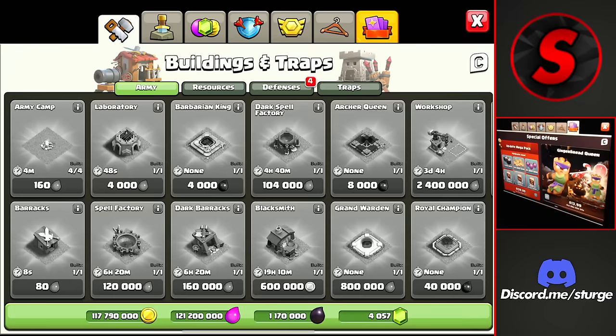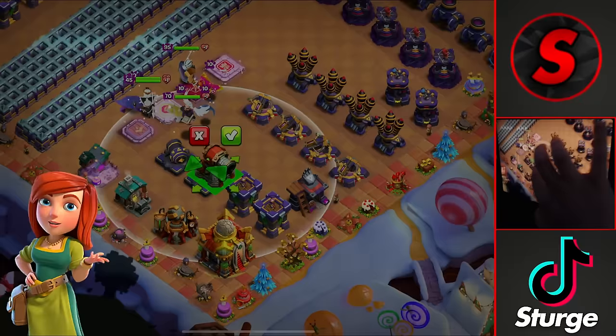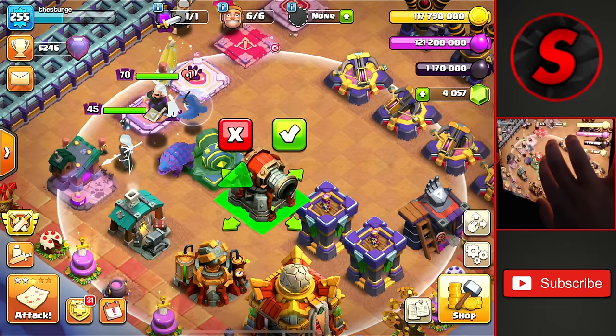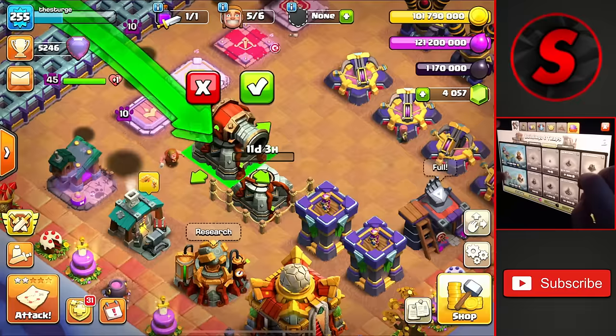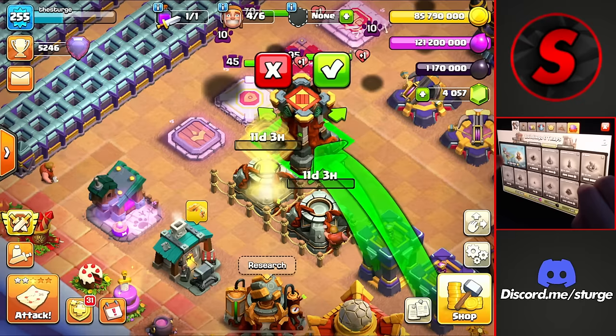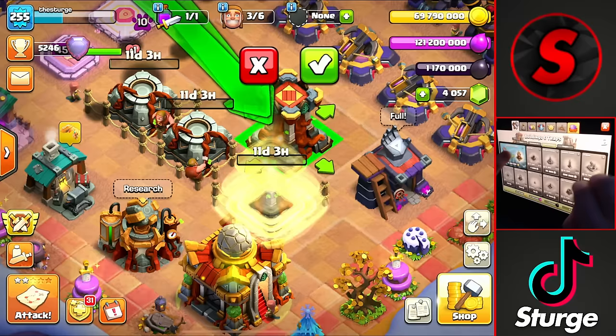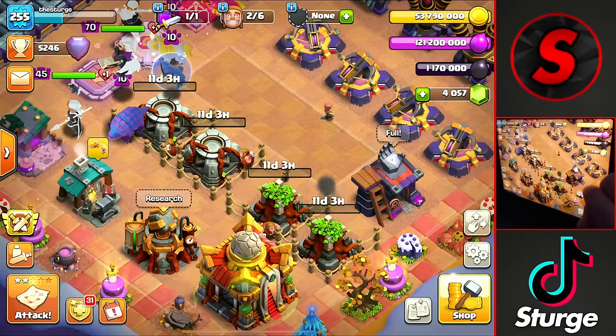We're going to head over to the defenses and actually head into the shop and get the new defenses — the merge defenses — which are 16 million a piece. We'll get some of these going, which are both of these cannons. We'll move it around, there's a tutorial which I don't really need, and we'll get that going merging these two cannons into one. We'll get the other ones before using any books so we can get everything merging at the same time, including the merged archer towers — the multi archer towers.